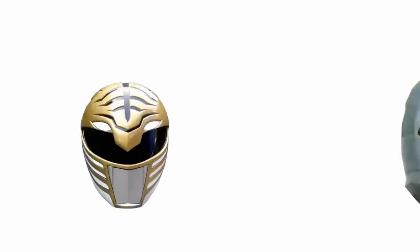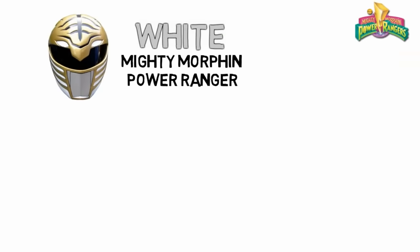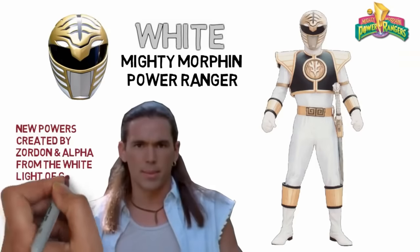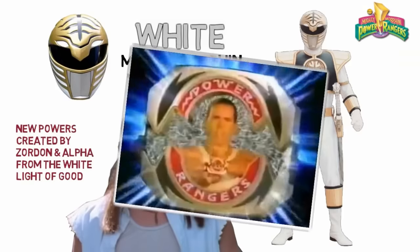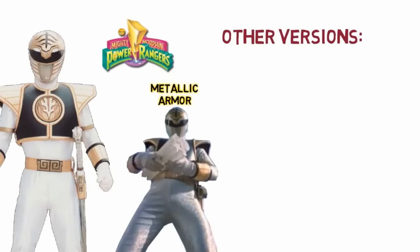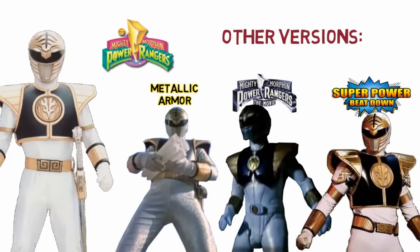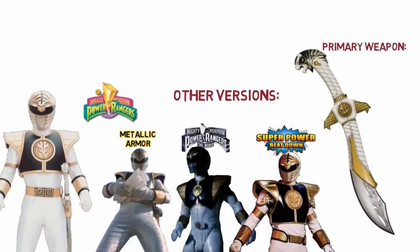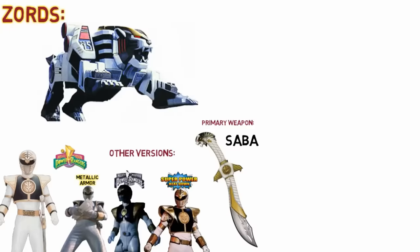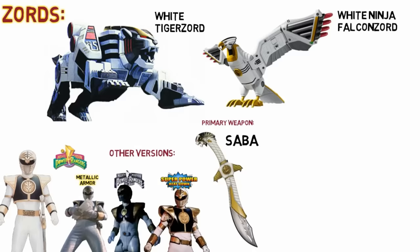Next is the White Mighty Morphin Power Ranger. After Tommy lost his Green Ranger powers, he was given a new power created by Zordon and Alpha from the White Light of Good. Other versions include this metallic armour upgrade, an alternate version as seen in the Multimorphing Power Rangers theatrical release, and the Superpower Beatdown version. His primary weapon is Saba the Saber, and his initial Zord was the White Tiger Zord, before the Ninja theme change that gave him the White Falcon Zord, and then the White Shogun Zord.